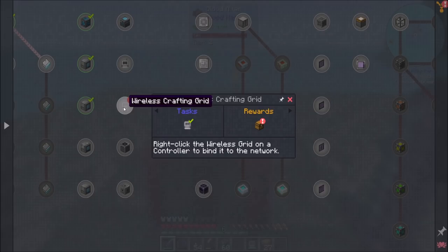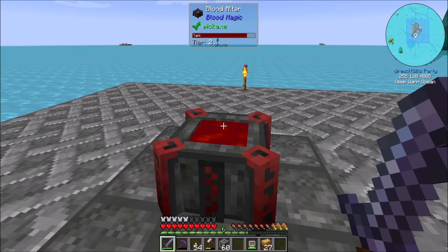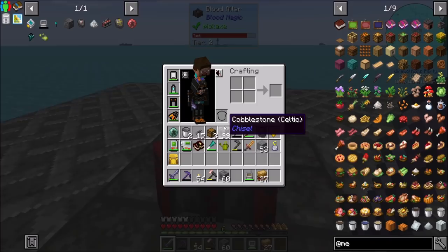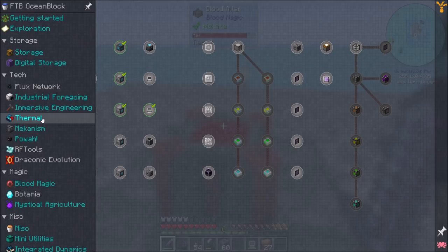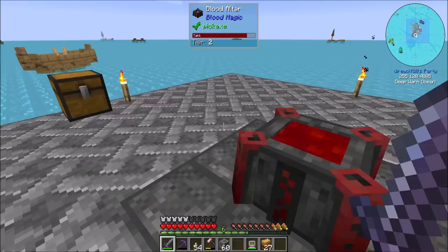Now this thing should reach over to my altar at least. Huzzah, victory is mine! So now it's a lot easier for me to juggle this stuff. Let's see what quests I've completed — oh, I got a wireless crafting terminal quest! Also a mob crusher, but I already have one of those. So let's get ready to upgrade our blood altar to tier three. We're going to need a bit of glowstone, though, and I just used all my glowstone to get endstone. So that was a thing.